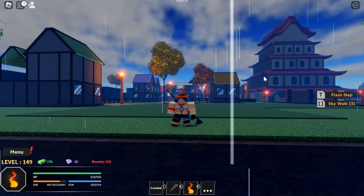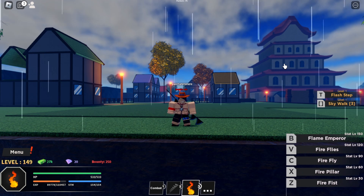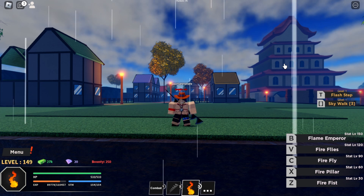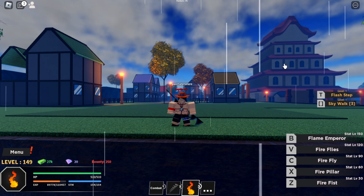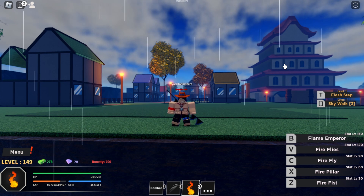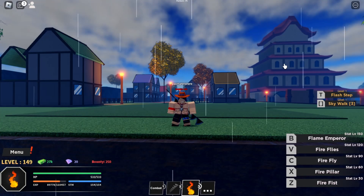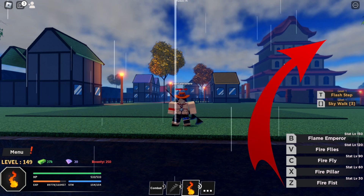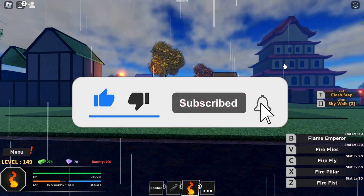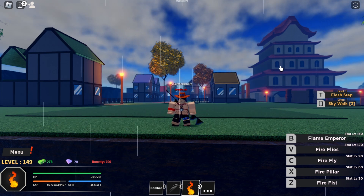Anyways boys, that was me showcasing the Flame Fruit in Haze Piece. Honestly, the Flame Fruit is pretty fun to use — I really like all the moves. I guess Fire Fist and Fire Pillar are kind of the only mid moves in my opinion. I really like Firefly, and Fireflies do hella damage. Flame Emperor is kind of in between — I don't know why it does less damage than Fireflies, but it is what it is. If you guys want to watch more Haze Piece content, click the top right-hand corner of the screen or the link in the description. Don't forget to like and subscribe with all bell notifications on, and join my Discord server. Hope you guys have an amazing day — peace out.